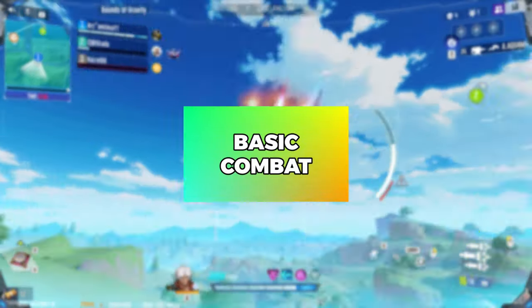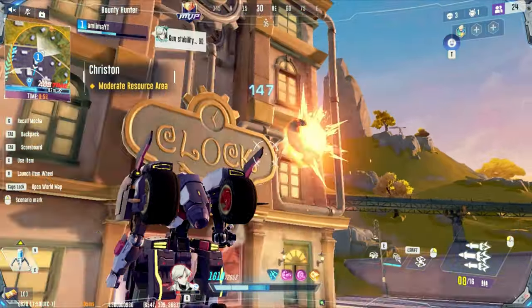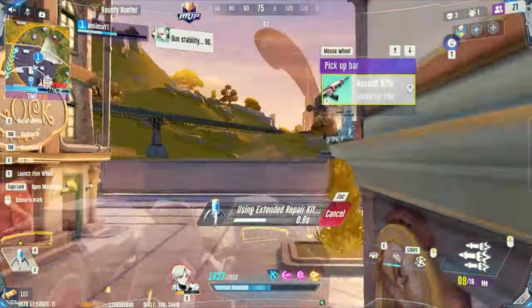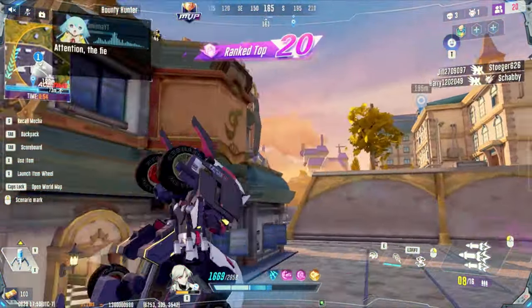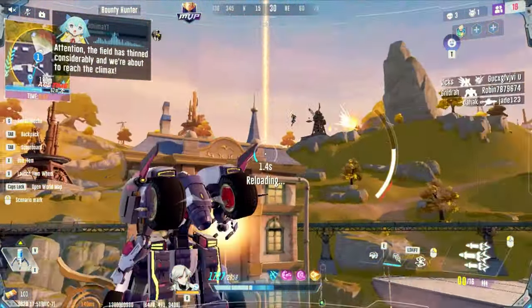Basic Combat. Ranger's primary fires a volley of missiles at high speeds, most accurate up to mid-range and has high capacity. Ranger is an easy target while firing, so try to avoid straight fights with enemies above 1500 HP.